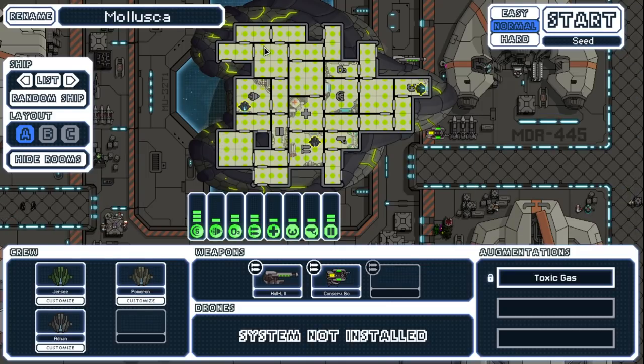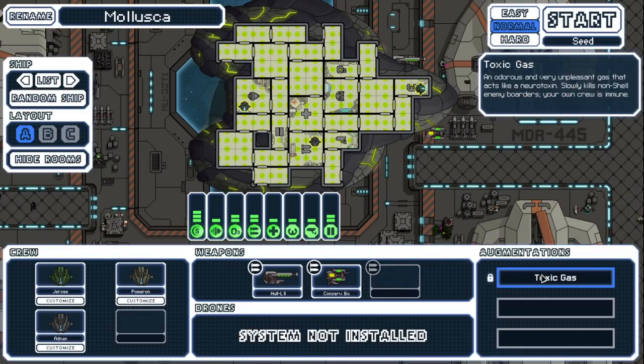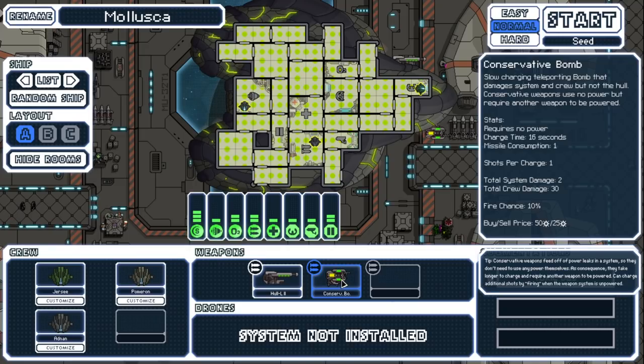So this will start the path — we'll unlock this one, then this one, and then this one is an event. We'll at least get some other stuff which will be cool. I'm excited to see the science ones. So let's take a look: we get the crazy floor pattern which is supposed to symbolize the toxic gas. This is pretty much like the murder bot dispersal, except it doesn't affect enemy Shells — kind of niche. Everyone else will get slowly killed though, which is really good.